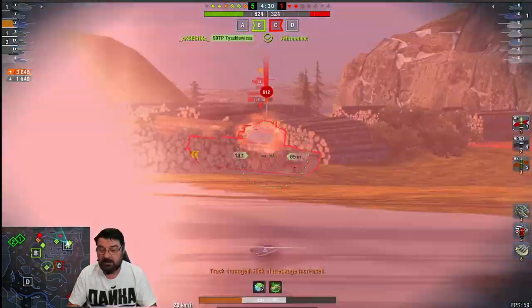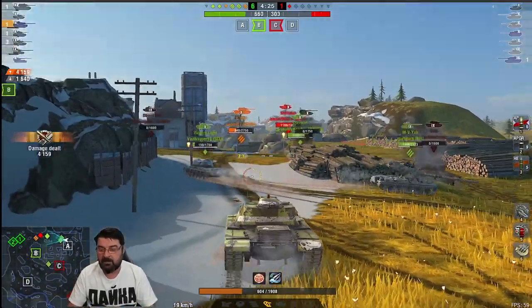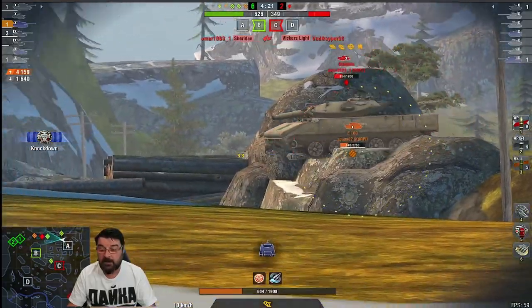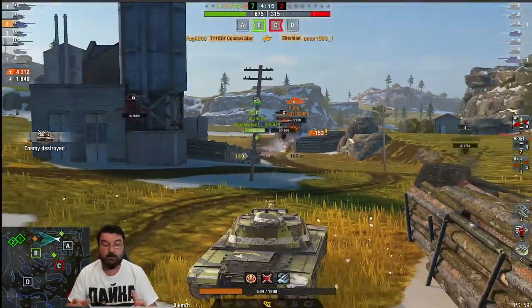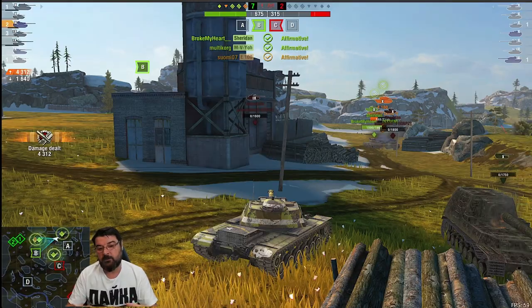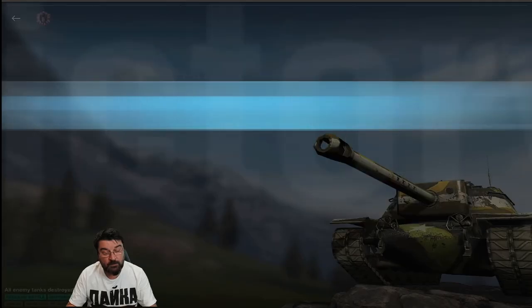We've taken a base and had a bit of fun. My toon mate ammo racks the Object, I take out the T30 — I've now got one kill and up to 4k damage. There's the Sheridan dropping down. He takes a good kill on the Vickers but he's got problems and I'm going to be able to put one into the back of him, and we win the game.